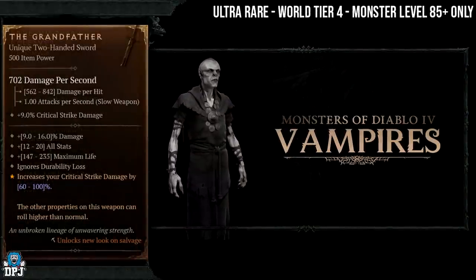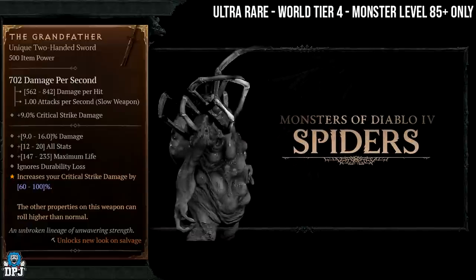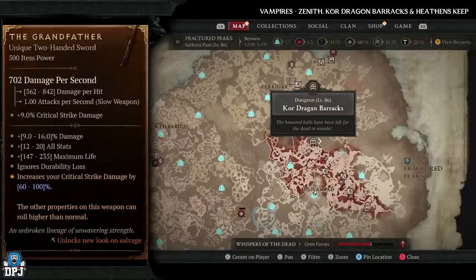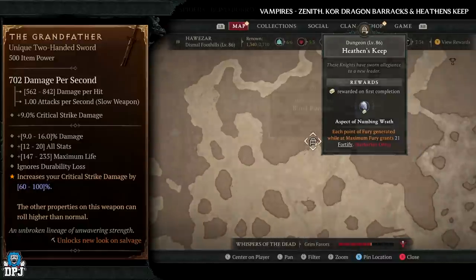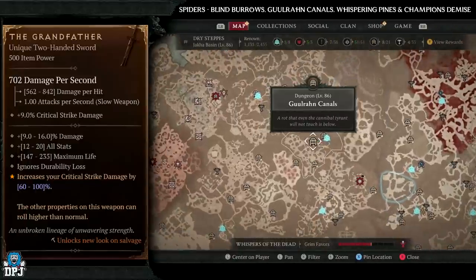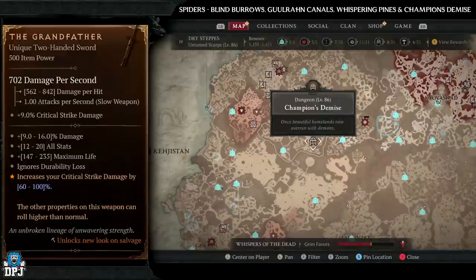Lastly, we have the Grandfather - another ultra rare item, World Tier 4 only, monster level needs to be 85 plus. It has increased drop chances from Vampires and Spiders. Vampire dungeons: Zenith, Core Dragon Barracks, and Heathen's Keep are three decent dungeons. If I was farming this, I'd pick spider enemies - Blind Burrows, Ghoulraan Canals, Whispering Pines, and Champion's Demise all have massive amounts of spider enemies. Good luck trying to get the Grandfather - I think under 10 people in the world have this thing.